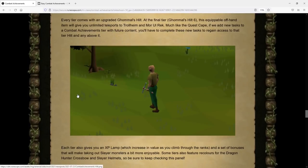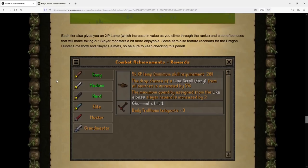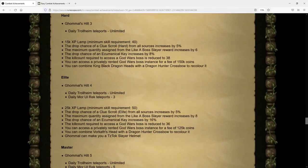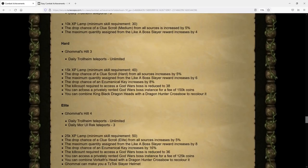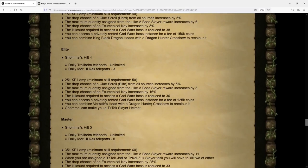Moving on to rewards — covered in depth in my previous video, but here's a quick run-through. For every single tier you receive an XP lamp with additional XP as you scale through the tiers, but also additional level requirements to use them. Each tier rewards increasing daily teleports either to Trollheim for God Wars or to Mor Ul Rek near the Inferno. Other big additions include increased clue drop rate, increased maximum quantity for Like a Boss Slayer tasks, new cosmetic variants for the Dragon Hunter Crossbow (KBD or Vorkath variant), increased Ecumenical Key drop chance, lower kill count required for the God Wars dungeon, and — probably the best reward — a brand new privately instanced God Wars dungeon with a fee ranging from 150k down to cheaper if you complete all tiers.